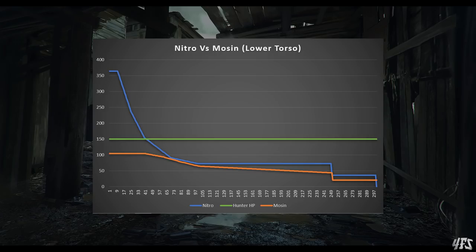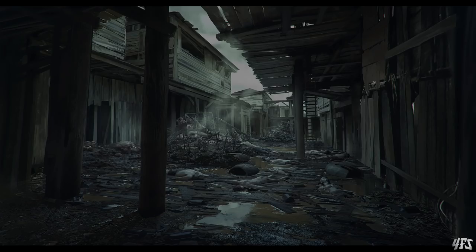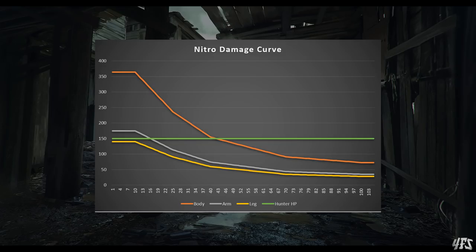So what range can you reliably one-shot enemy hunters? There are three different ranges to be aware of. There is the effective range of 250 metres, where a headshot will kill. Then you have the Nitro's true range of 42 metres, where a hit anywhere on the body will instantly kill. And then we have the reliable range of 16 metres — at this range, even arm shots will kill a full health hunter, though hitting the leg will never be instantly lethal, dealing a maximum of 140 damage.